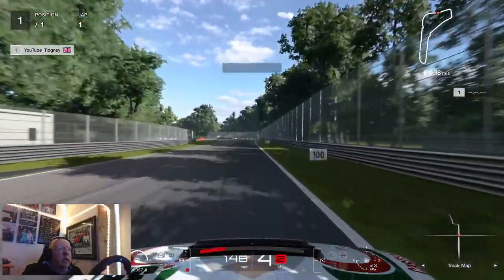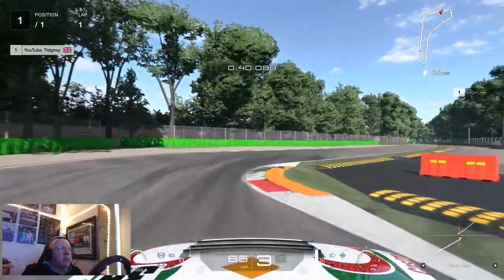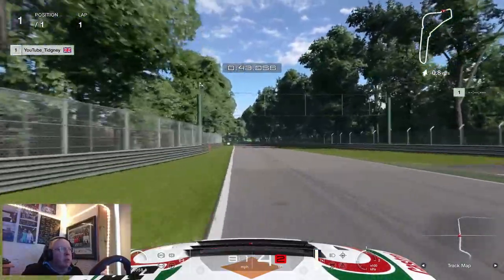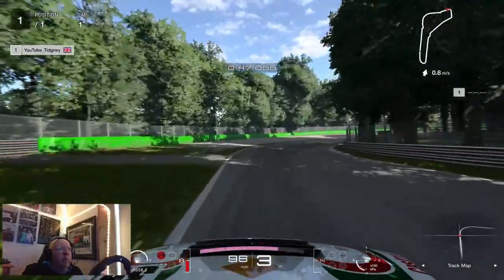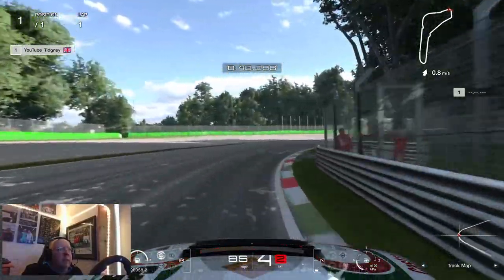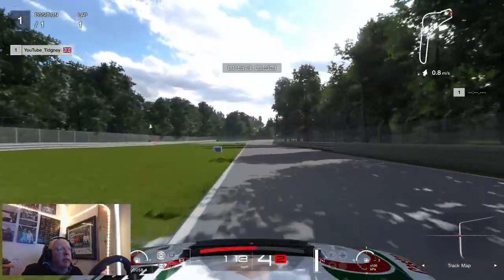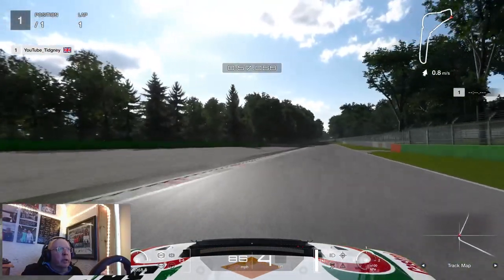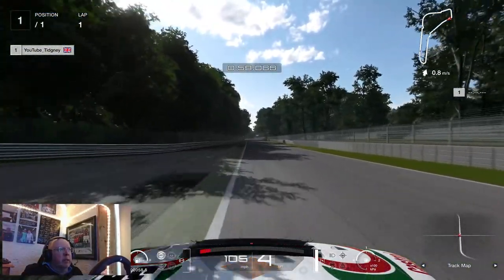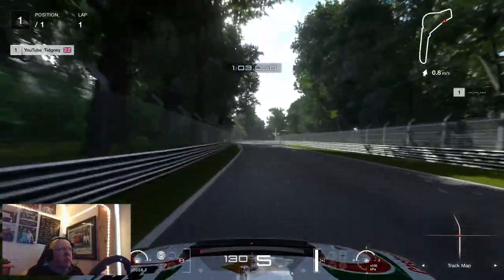Into 2nd gear, takes lots of curb on the left and a good bit on the right — just don't go over that sausage curb or you'll get a penalty. Then braking just after the 50 board, keeping it in 3rd gear and accelerating out nicely. Then this is the crucial corner: braking before the 50 board, keeping it in 4th, and accelerating out nicely, not letting the car get dragged out onto those curbs because that can really slow you down.